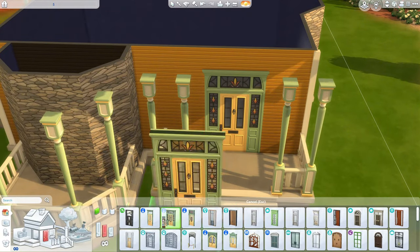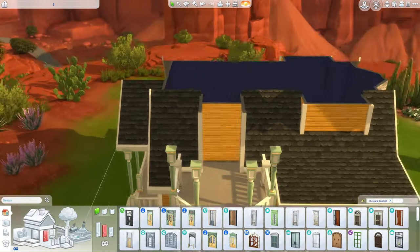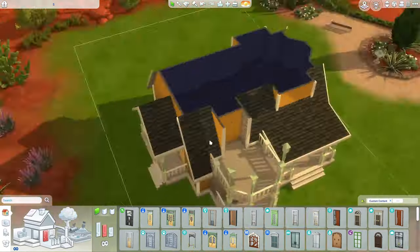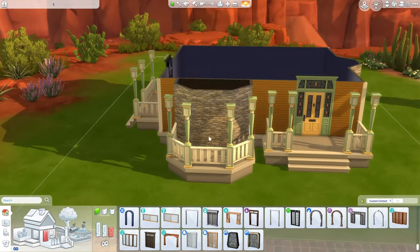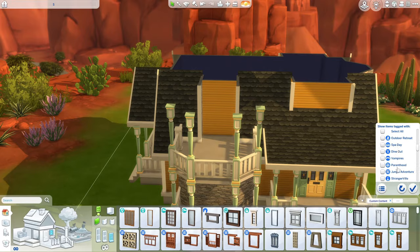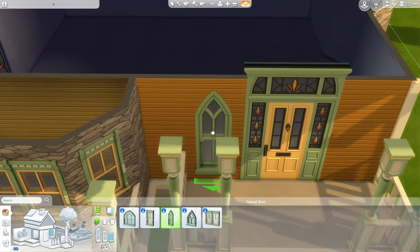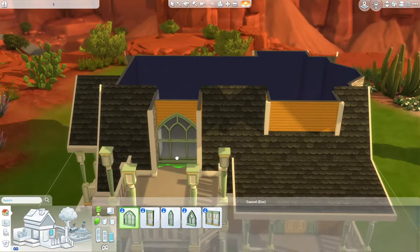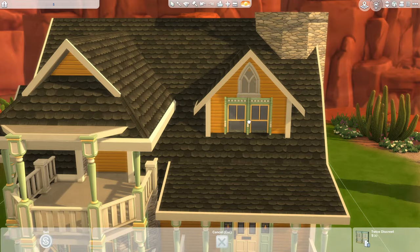Maybe I can use Social Bunny to become friends with couples and speed-run the breakups. And then I also have my Life and Death playthrough. Now we're in Strangerville figuring the rest of this build out. I feel like Strangerville is kind of nice, but if I lived here I'd need to play the story, which I don't really want to do.